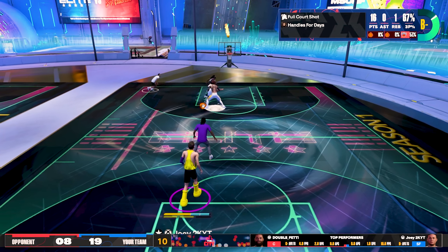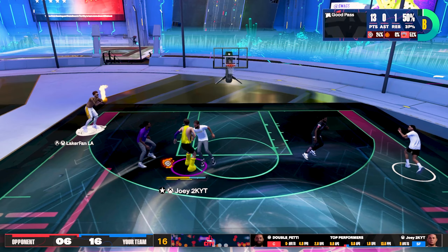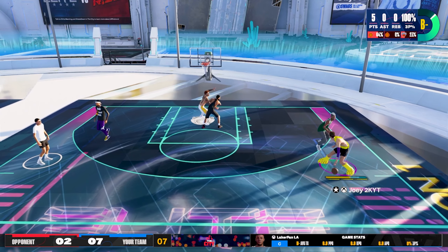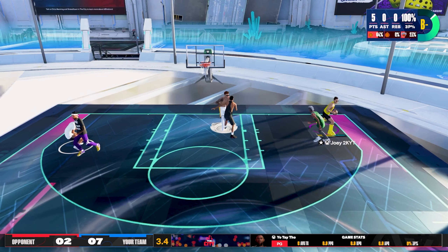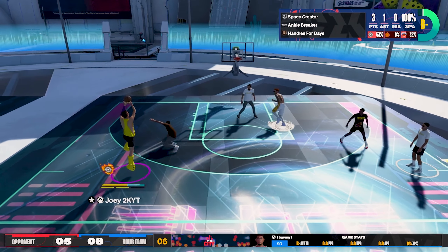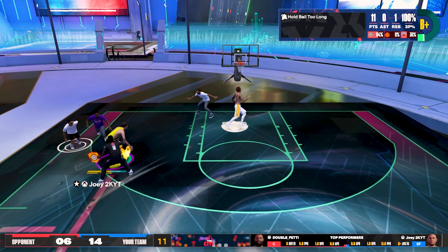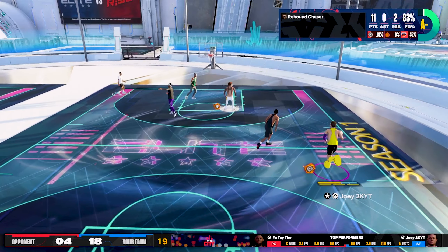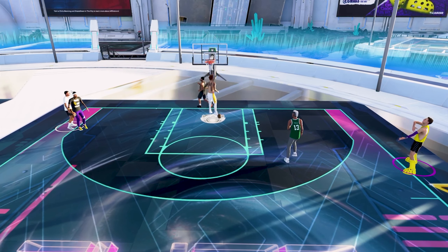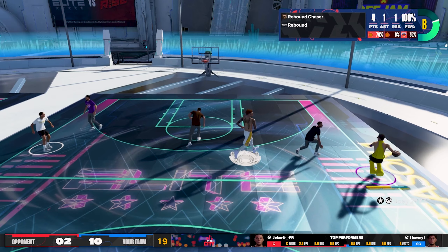When I told you guys this build is unstoppable on offense, I meant it. There is nothing that can guard this build one-on-one. You put a big on me, I'm going to cook you on the perimeter and hit a mid-range shot. You put a smaller build on me with high perimeter defense and high steal, I'm taking you in the post and shooting over you. If you put a pure lock on me, I'll sit in the corner making you guard me while I give it off to my other guy running pick and roll. This build offensively — the hot jump right there — is absolutely insane. We hit the Tayshaun spin jumper on the 6'11". You're going to have so much fun. If you get your timing down, the shots you can hit on this build are absolutely insane. There is no bad shot with this build.